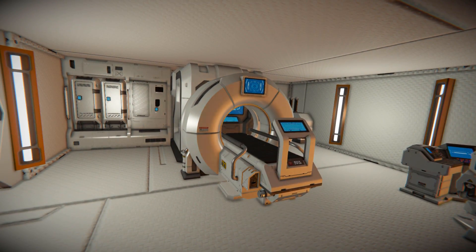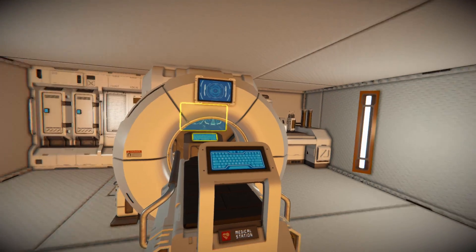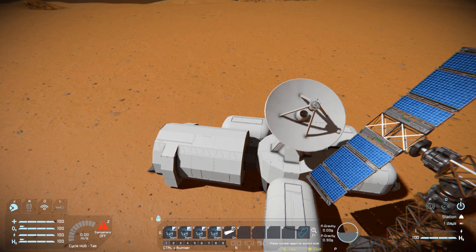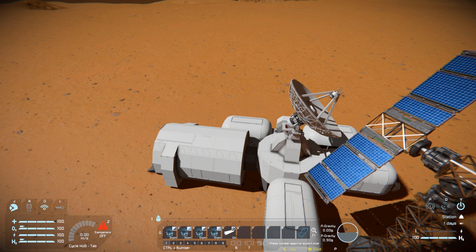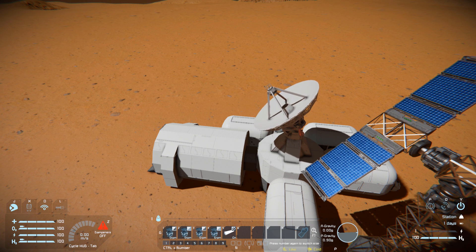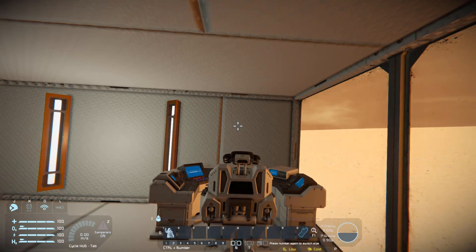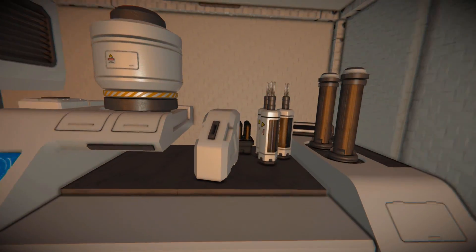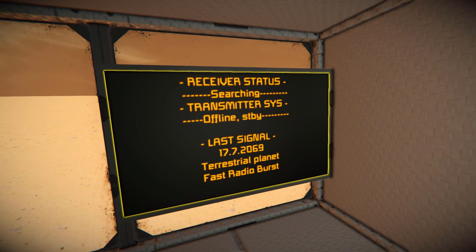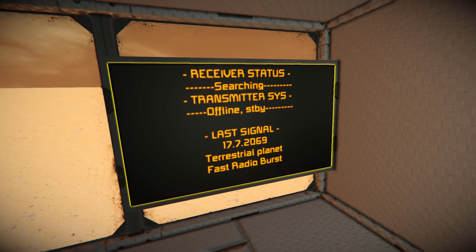Through this area, we've got our small medical bay with some lockers on the side, an MRI machine with a programmable block hiding right behind it - the programmable block has the solar script on it. Around here, we have a control seat for our satellite dish. We can press number one and number two to speed it up or slow it down, and three and four to make it wobble around. Number five controls the lights on and off throughout the building. We've also got a medical chemicals station, and coming back around, an LCD screen showing our receiving status, transmitting system, and last signal - though I think that's just typed in, it does add a little something.